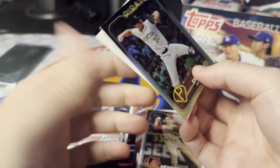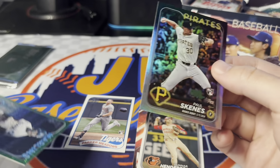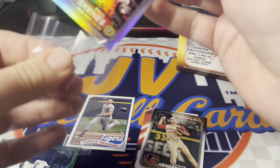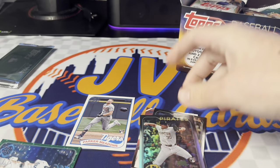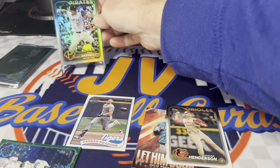No way! Paul Skeens Rookie Debut Rainbow Foil. Nice — first pack! Definitely take that. So we get that and the Gordon sleeved up. Starting off strong. I wasn't expecting that. So it's not the true rookie, but that is the debut. I think it's my first Paul Skeens card period — I wouldn't have opened anything that he's in yet. Very cool to hit that in our first pack.